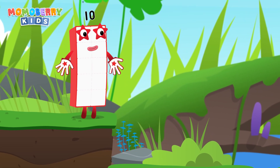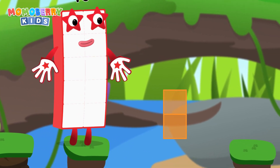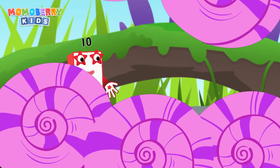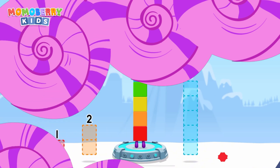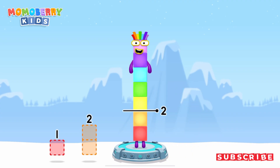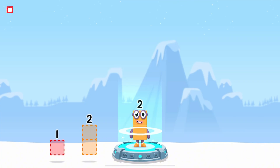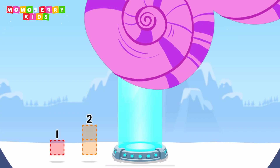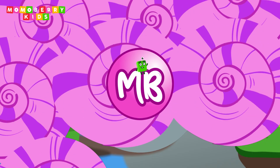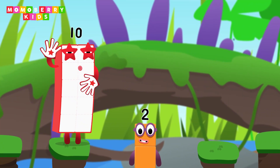It's time for some number magic fun! Can you solve the puzzle and help the number blocks reach the treasure? Take number blocks away from 7 to leave 2! 5. You got it! 7 minus 5 equals 2.